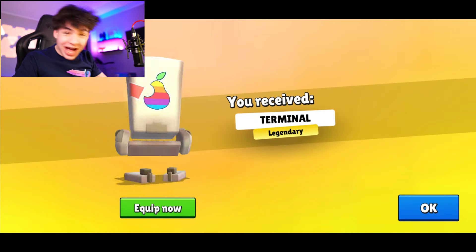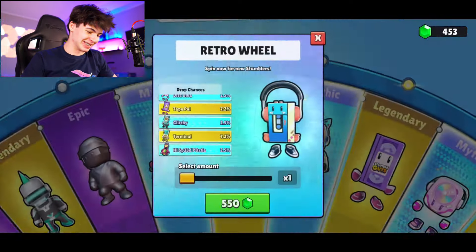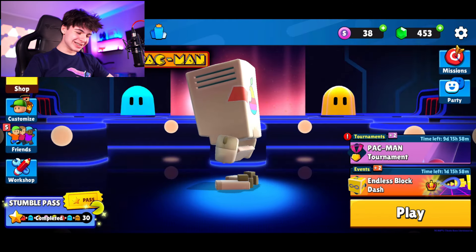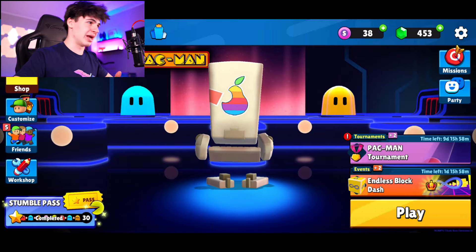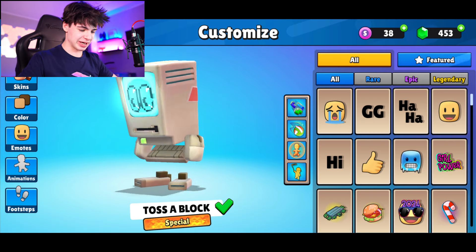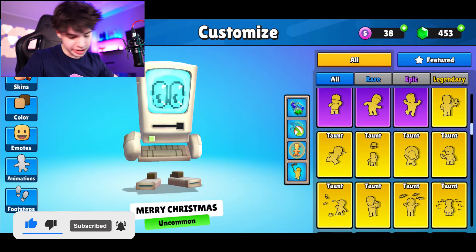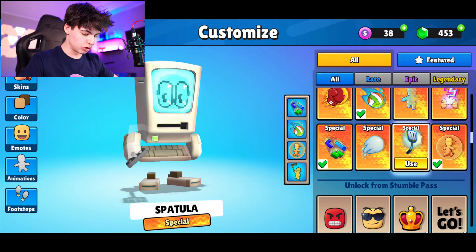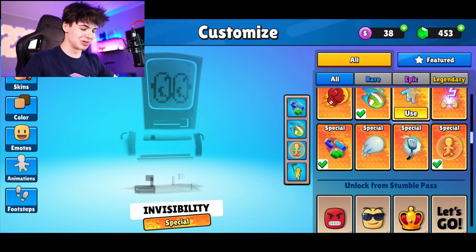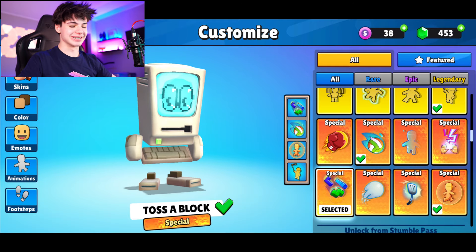There are so many specials, mythics, and legendaries - please be something good. We got the Terminal skin! No way - I was looking through this wheel and wishing we'd get the Terminal skin because he's so awesome. This is not an Apple computer, I love this skin so much. It throws snowballs, hits people with spatulas, has force shields, beast lightning, invisibility, turns into a ball, fire punches, and tosses a Tetris block.